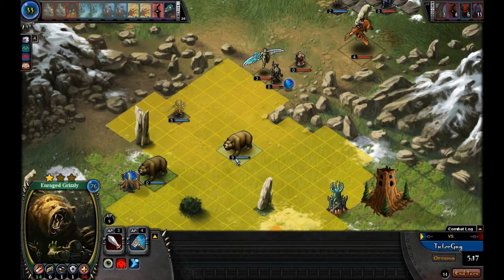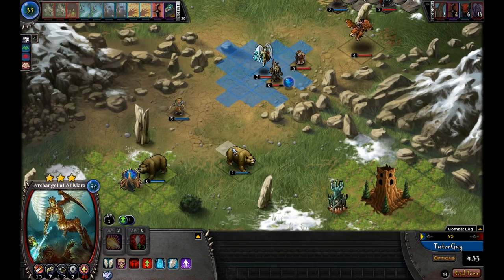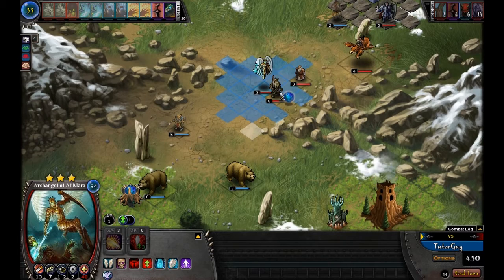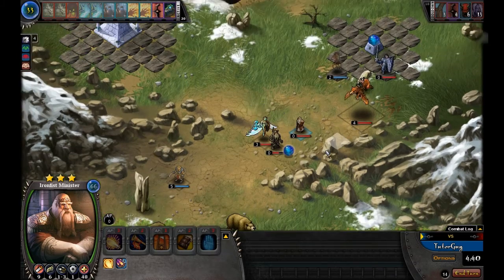Counting spaces: 1, 2, 3, 4, 5, 6, 7 — the Archangel can reach our guy. So I'm going to move him 2 more spaces back. Now 1, 2, 3, 4, 5, 6, 7, 8 — because he has a range of 1 to 2, he would still technically be able to attack, but he won't have enough AP because 7 movement plus 3 to attack is 10, and that doesn't leave him enough. So if we pull back to here, the computer will try to close in but won't be able to attack because he won't have enough AP.